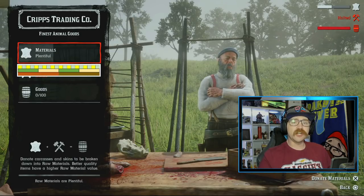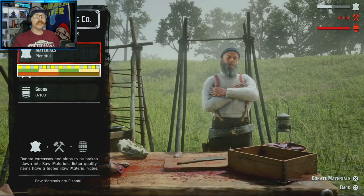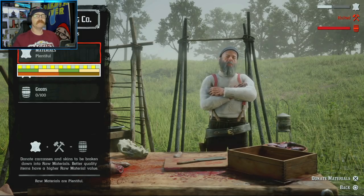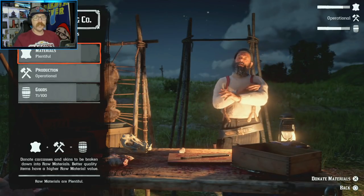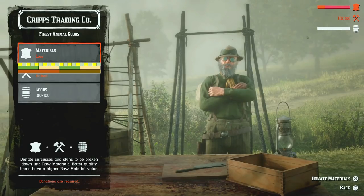We can use this to figure out exactly how many materials are actually in the material bar. So when we donate legendary animals to Cripps, we can see exactly how much we're getting back. I did a whole bunch of missions from Harriet, grabbed some skins from her, and we also went around in free roam finding animals. It all comes down to the same thing: Cripps has taken 20% off the top of your materials.